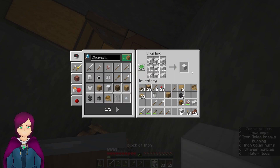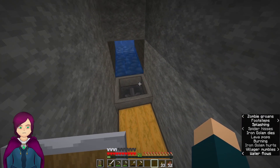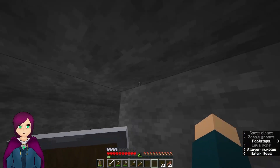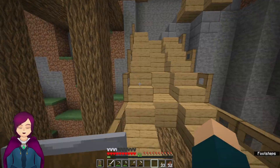The iron in my inventory was also from this farm, but that was before it was actually set up properly. It just flows down from there into this hopper and into that chest. A little bit of storage, not a ton, but it'll do for now.